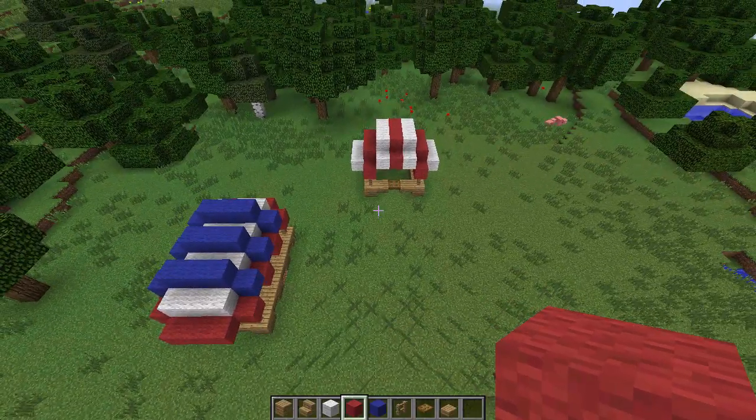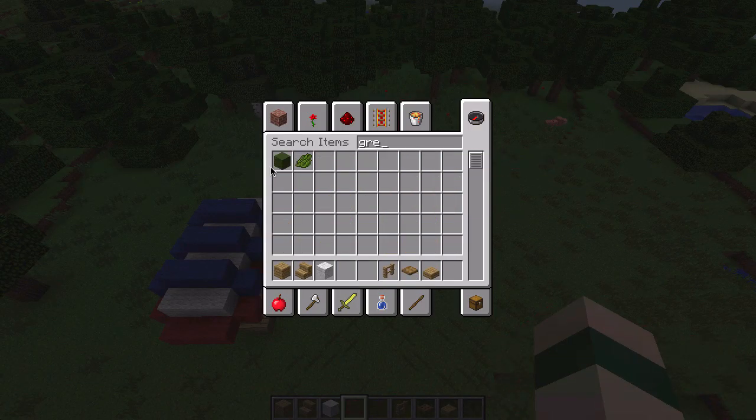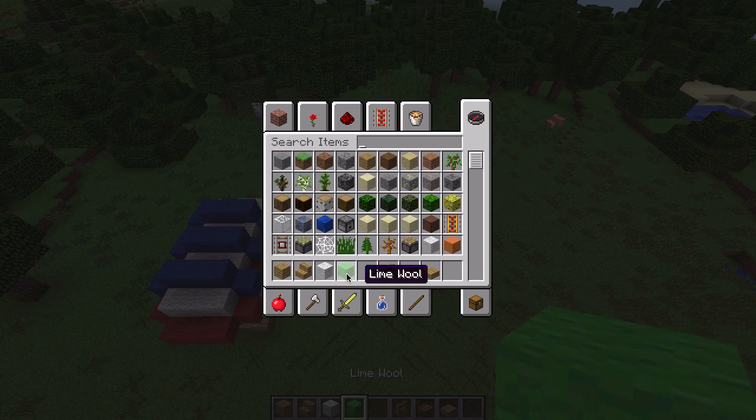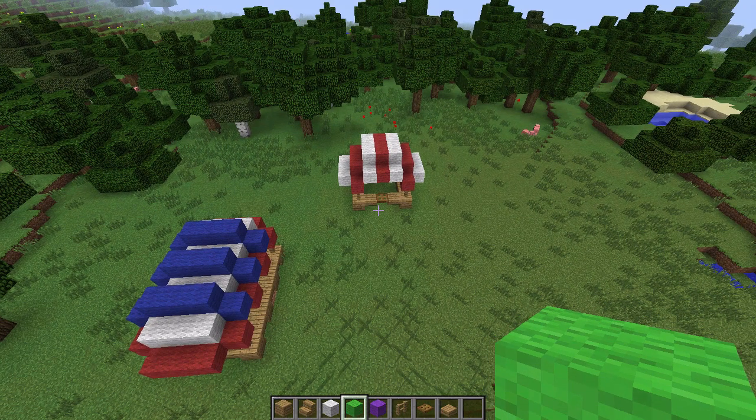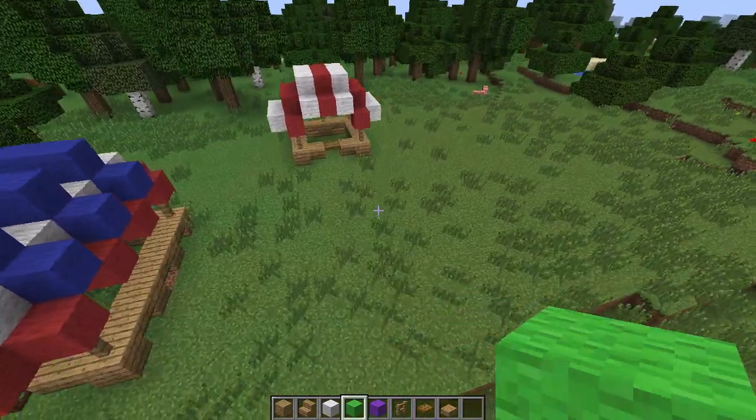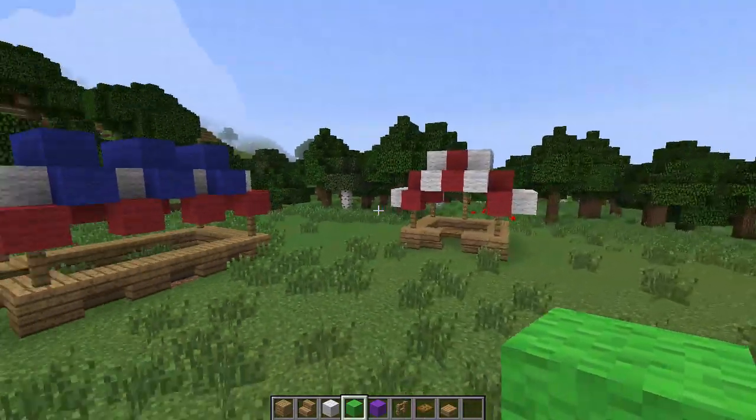Now we have a very red and blue thing. So let's swap out some colors. I don't know about you, but I'm down for... let's go for light green, or lime — lime green, that's probably the color. Lime wool. And how about some purple? So we're going for some more vibrant colors this time.